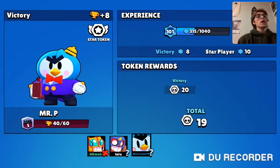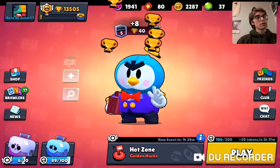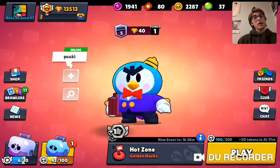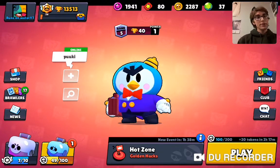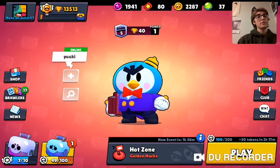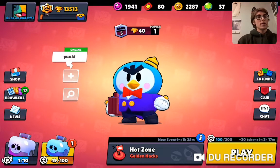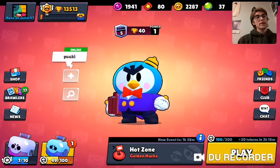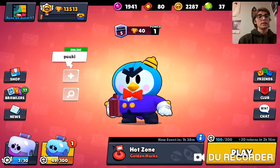I think he's going to be best in Brawl Ball. Mr. P - fairly balanced, maybe a little overpowered with the suitcase being able to go over walls. Maybe that should be a star power, or he should only bounce over walls after hitting a brawler. His health is the right amount, but his turret might be a little too powerful - in 3v3s you put it in the back, no one gets to it, and robots continuously spawn. I think Hot Zone is going to be a really fun game mode, and that 30-second double points mechanic is going to be really, really important.